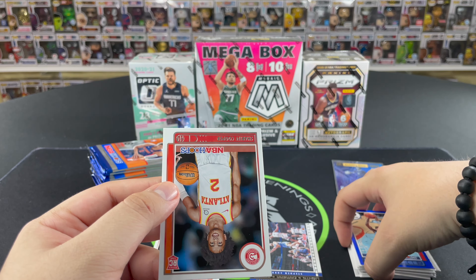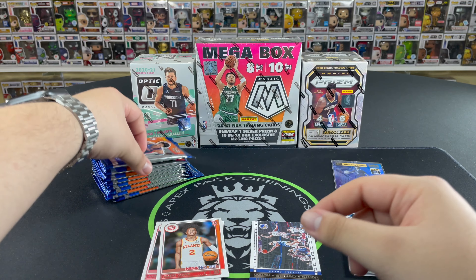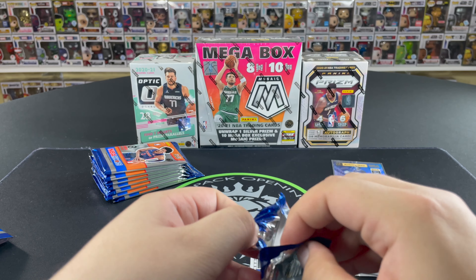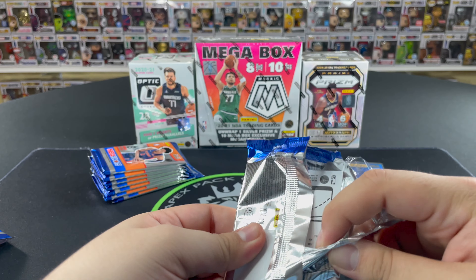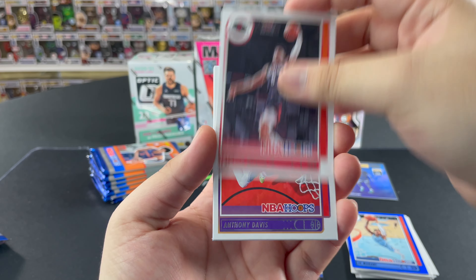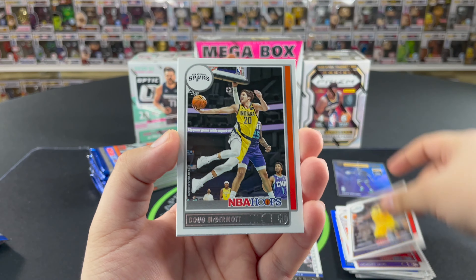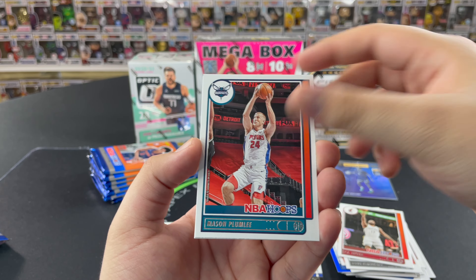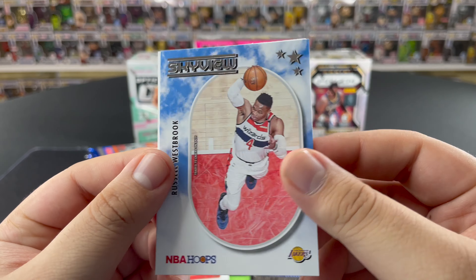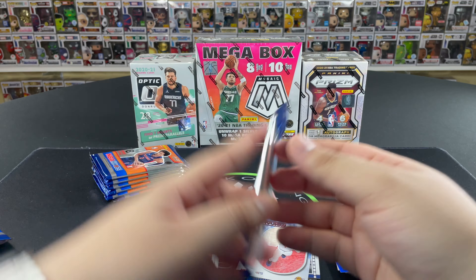We finish off with an Alperen Sengun — wrong Houston Rocket, you want Jalen Green. Not bad, decent start so far. Going back to the rookie discussion — who's the big rookie? Obviously number one pick Cunningham, the cover boy. But in my opinion Evan Mobley is the guy. Bones Highland is the third rookie we pull.